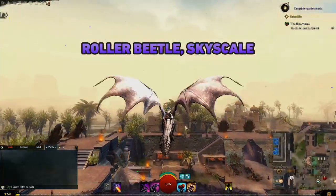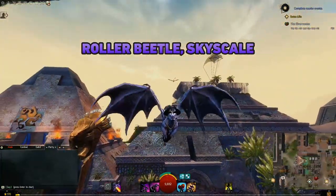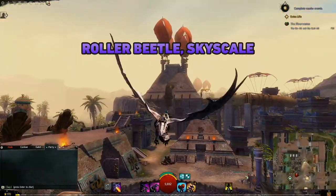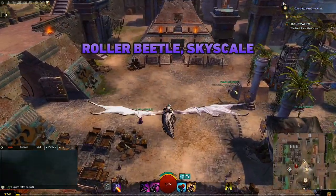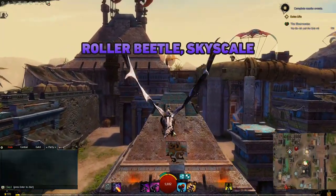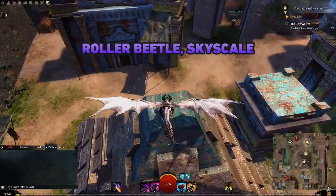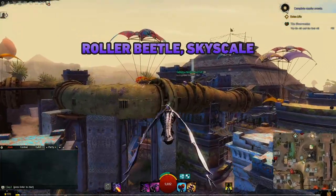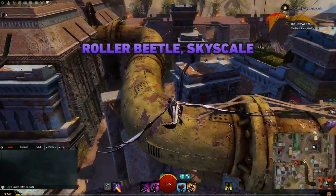The next is the Skyscale, which takes a bit longer and is available from Episode 6, War Eternal. You need to complete War Eternal, then speak to Gorrik and complete five collections. This is time-gated and requires items that can only be crafted one per day, so be prepared for this to take a while — but just keep going until you have the Skyscale. This mount can fly in all directions and hover in place while it has energy.